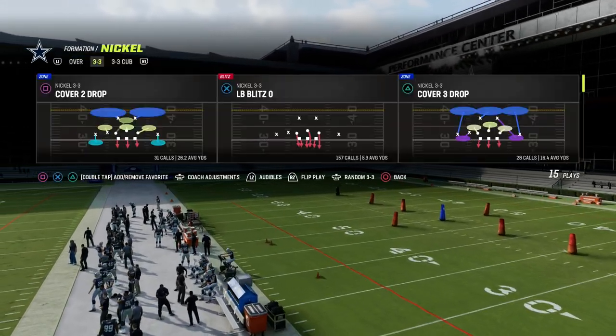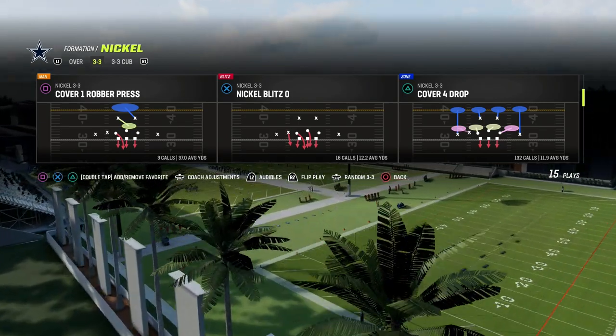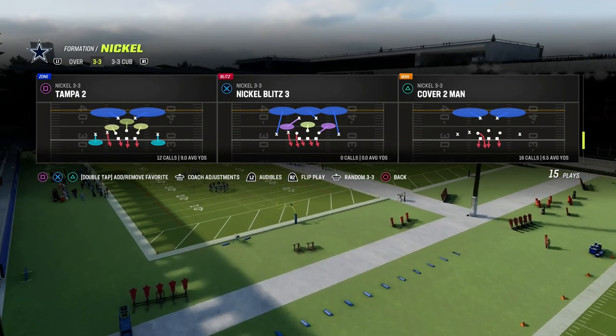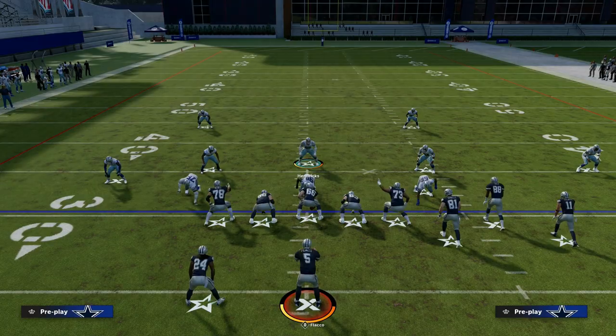Zone drops, you can do whatever you want. We're going to be coming out in the play Nickel Blitz 0 or Tampa 2 if you want to run zone. I'll show you how to Tampa 2 — I think it's better.